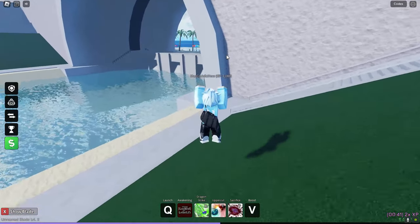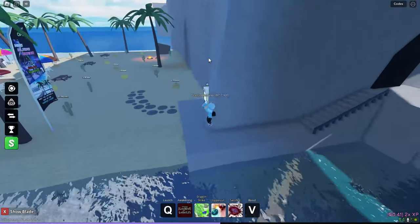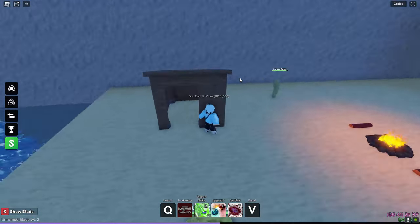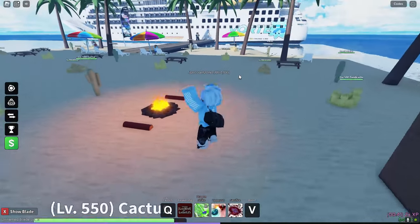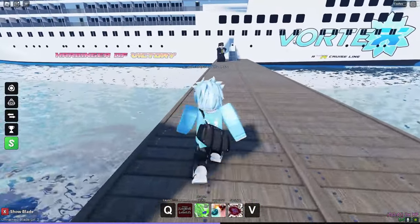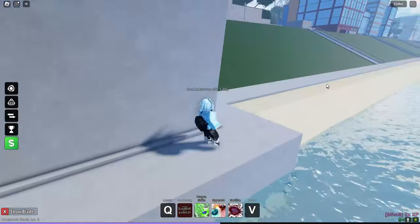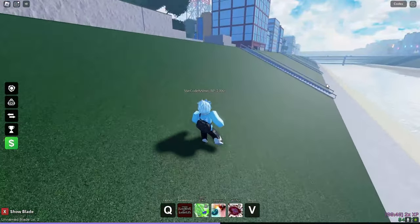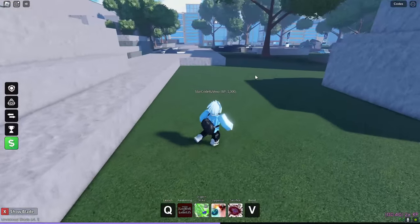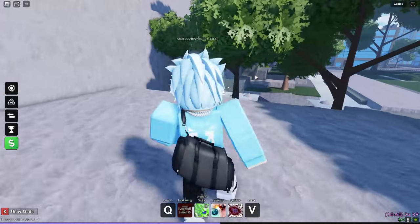Now I move on to the crystal locations. A lot of these crystals do spawn in pretty weird locations, so it's really hard to say exactly where they spawn. But I do know that a crystal does spawn here by this hut — a crystal should spawn right where I'm standing. Crystals do spawn randomly, so you're going to have to just go around the map to find them. I did find the crystal location there, and I also found a crystal location in the waterfall area. That's where crystals do spawn.